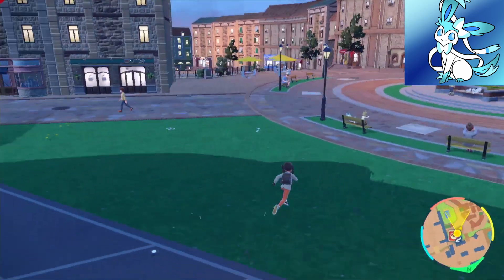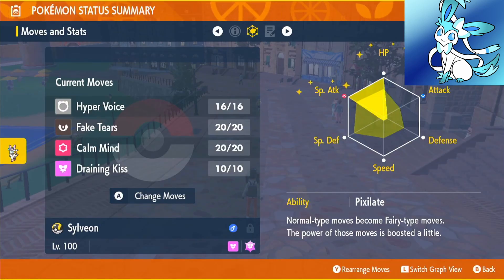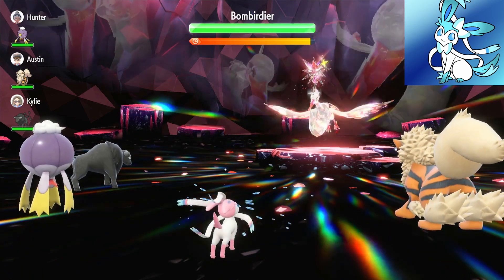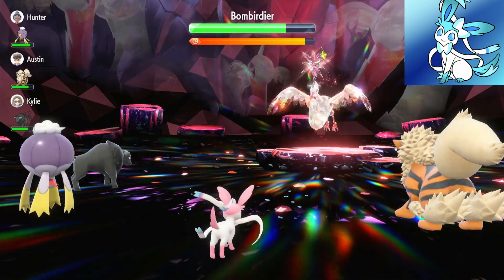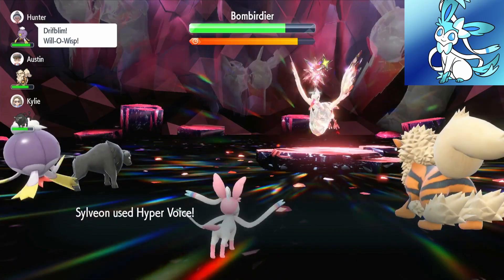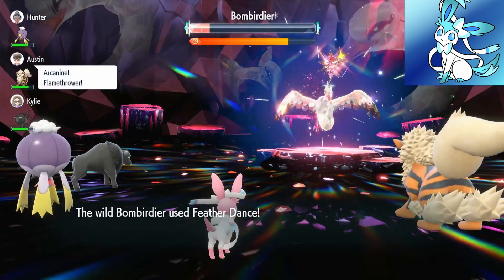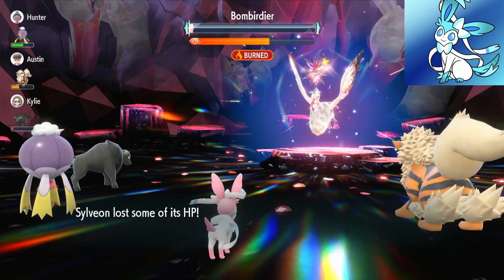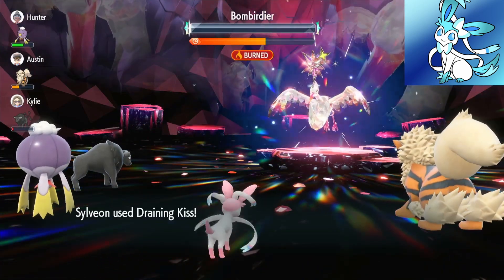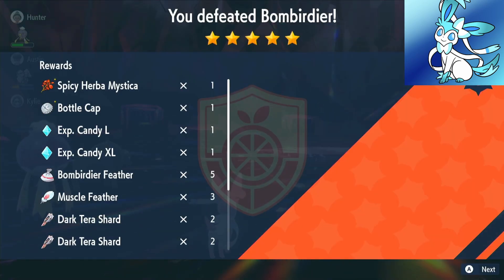You're going to be collecting a lot of items if you want to make all these Eeveelutions, but they're cool Pokémon so it'll be worth it. We found a 5 star raid — we use Fake Tears first turn, then again second turn. Arcanine's doing too much damage to use it a third time, so we use Hyper Voice before the shield goes up. It nearly kills it with only 2 Fake Tears — you can clearly see why Sylveon is the best. If you're losing a lot of health, use Draining Kiss to get your health back, and if you're Terastallized that Draining Kiss will restore so much health, especially with boosts. And the Birdie Boy's down — we got a Spicy Mystica and a Bottle Cap.